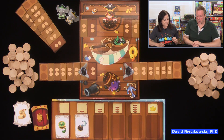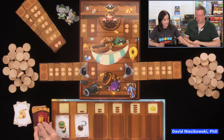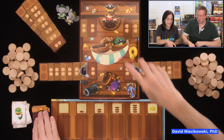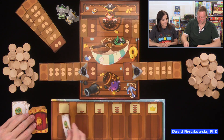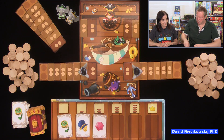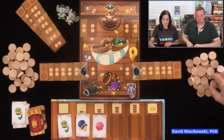Julia stops here, so I would have to add a crate. Julia busted as well, so her elephant moves forward too. I'll stop there — so Julia has to add two crates. If I had kept going, maybe I could have won, but I didn't.